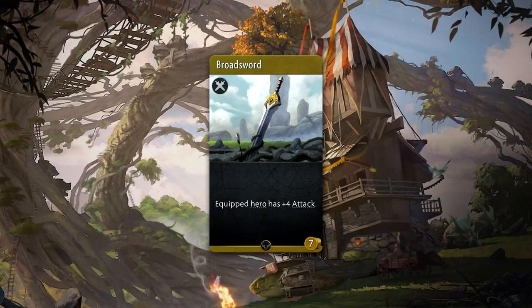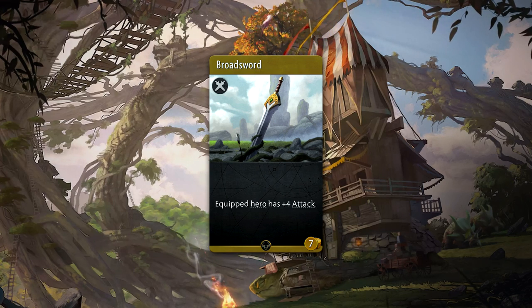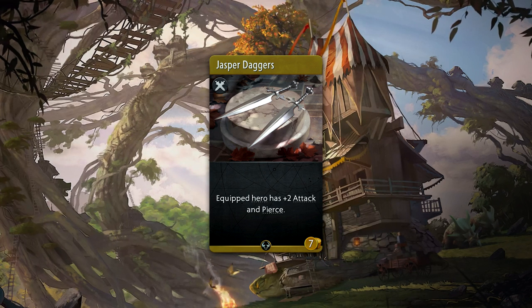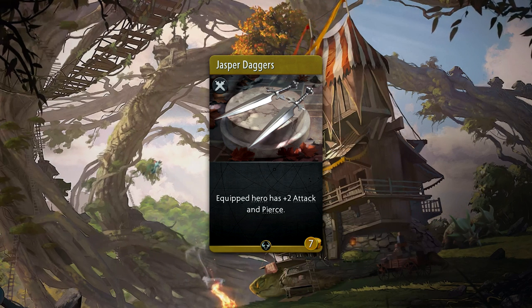Broadsword is a seven gold common weapon that provides plus four attack — essentially an upgraded version of the Short Sword. Jasper Daggers is a seven gold uncommon weapon that provides plus two attack and pierce, meaning the hero will deal piercing damage to both units and towers.